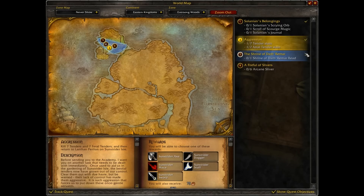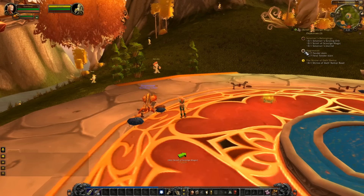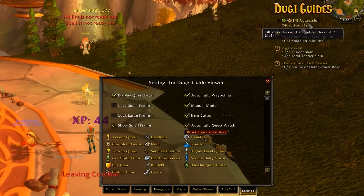Using this feature is also a great way to use the in-game quest helper, because it can be very confusing to have all your quests displayed at the same time in the quest tracker. Doogie Guides will do all the work for you, but if for some reason you don't like this feature at all, you can simply turn it off in the settings menu.